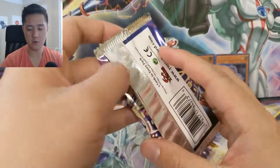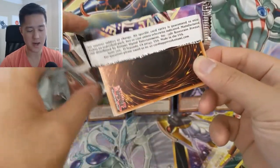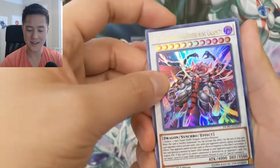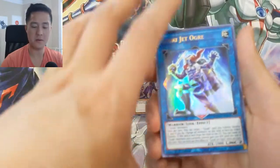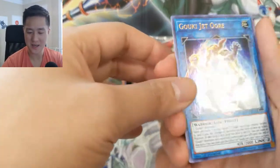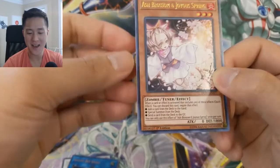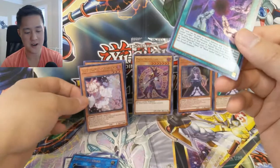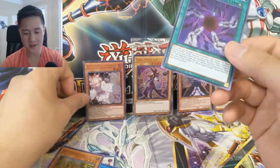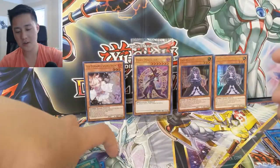On to our last pack of Duel Power. This has been an awesome box — I feel like those two Ghost Belles could easily pay for the box. We got another Red Hot Red Dragon Archfiend King Calamity — feels like Game of Thrones where they introduce someone with all these titles. Goki Jet Ogre — and oh my gosh, so many hand traps in this box! We got an Ash Blossom and Joyous Spring. The chair is going away. We just want to show off the hand traps. Chaos Form, and then Nekroz Kaleidoscope. Very strong box.